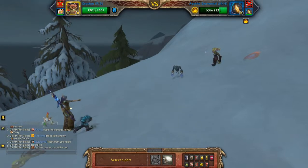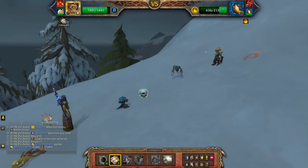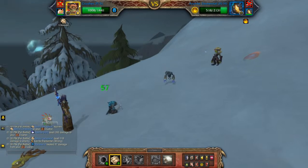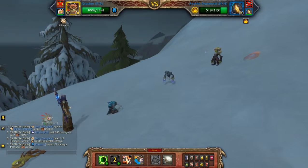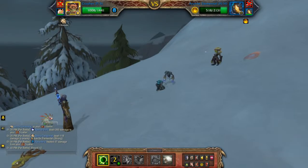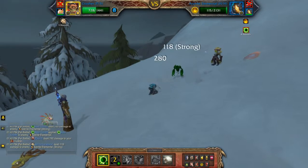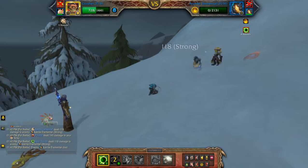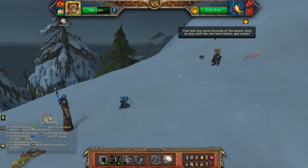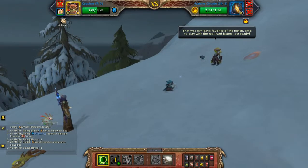I might bring in my second pet — this is the pet I was going to use for the third one, well technically the second pet, but he's third in this team now. Then acid touch. The advantage of pulling this pet in a little bit early is that you'll be able to get two rounds of the spiny carapace going, which stack, which is pretty nice.